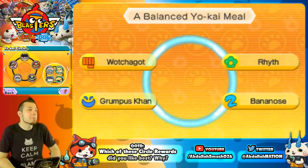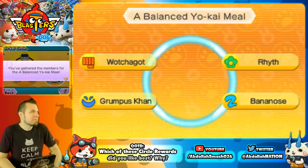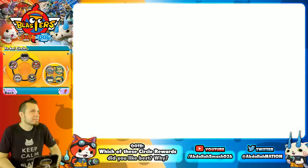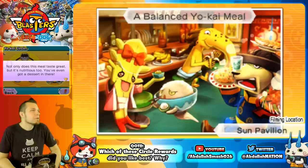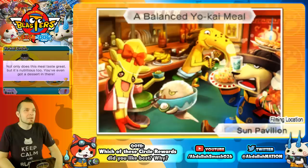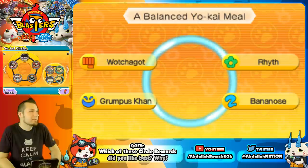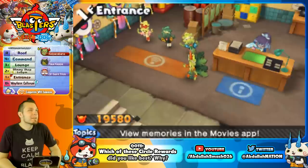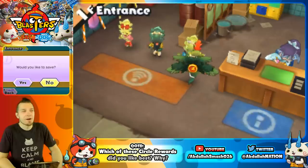Balanced Yokai Meal features Ridd, Grumpus Khan, and Bananas — not only does this meal taste great, it's nutritious too and you've even got dessert. The host jokes about whether you'd eat seaweed Ridd and banana, and wonders if Grumpus Khan represents goat meat. The reward is a Great Pink Coin.